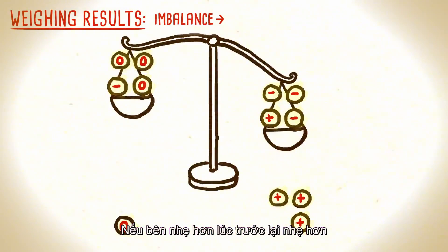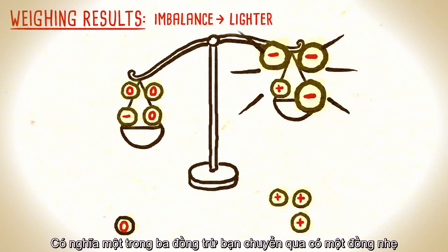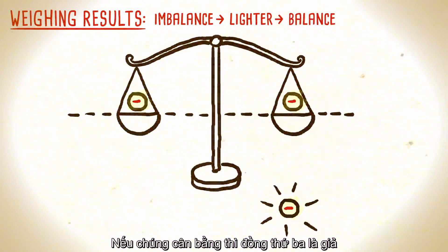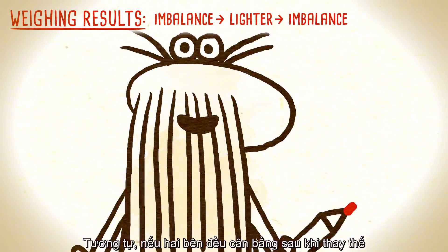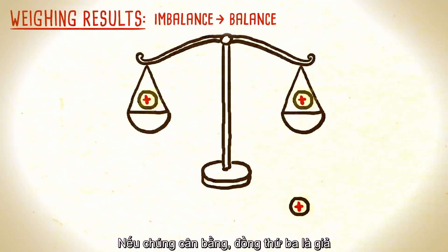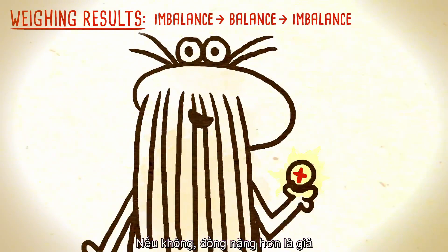If the previously heavier side became lighter, that means one of the three minus coins you moved is actually the lighter one. Weigh two of them against each other — if they balance, the third is counterfeit; if not, the lighter one is. Similarly, if the two sides balanced after your substitution, then one of the three plus coins you removed must be the heavier one. Weigh two of them against each other — if they balance, the third one is fake; if not, it's the heavier one.